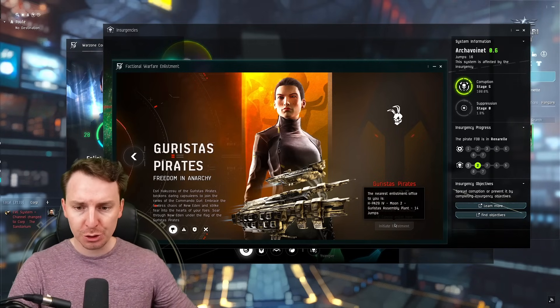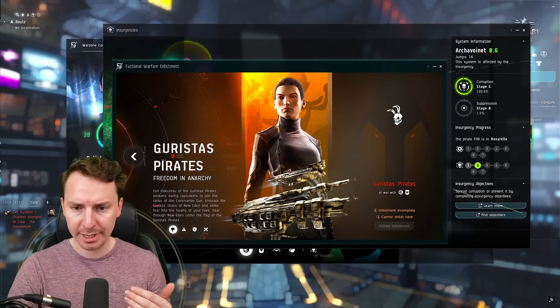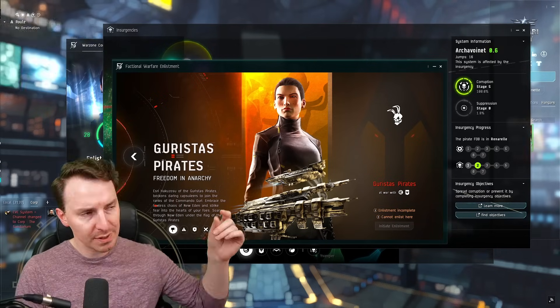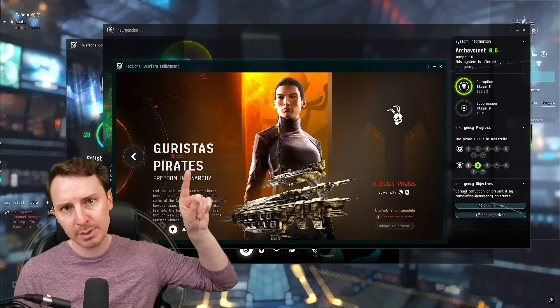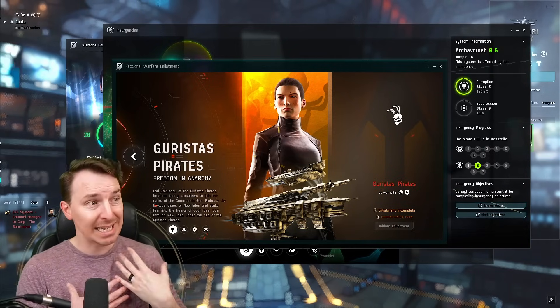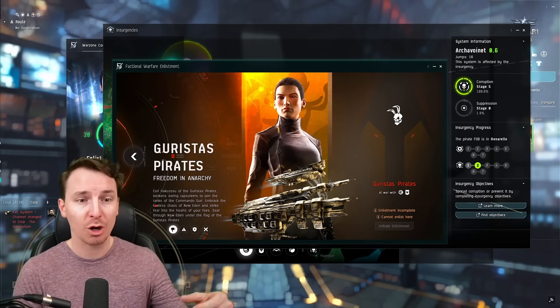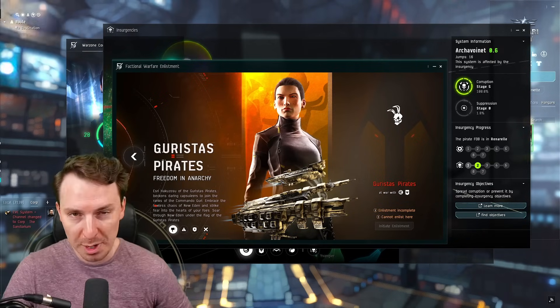This is one of the main reasons we do not recommend this for new players. Maybe you also can't enlist because your standings aren't there — you'll know if you see an exclamation point saying your standings are bad. We have another video in the description that explains how to raise your standings for the pirate factions. Many EVE players have been fighting the Guristas for decades, so standings on a main character can be abysmal. We're on an alt right now just to show this to you.